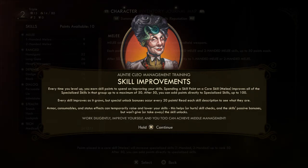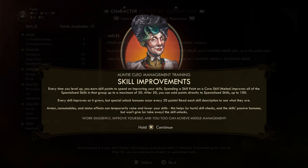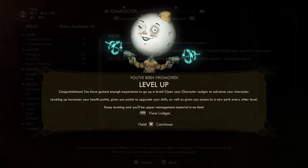Each skill improves as it grows, but special unlock bonuses occur every 20 points — read the skill descriptions to see what they are. Armor, consumables, and status effects can temporarily raise or lower your skills, helping or hurting skill checks. You get experience points toward leveling up and the game says 'you can achieve middle management.'